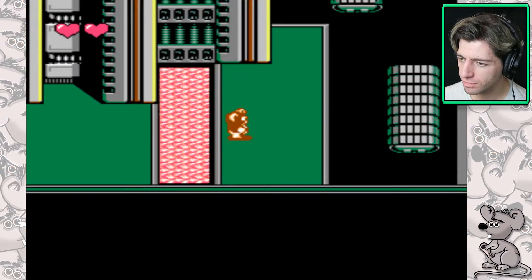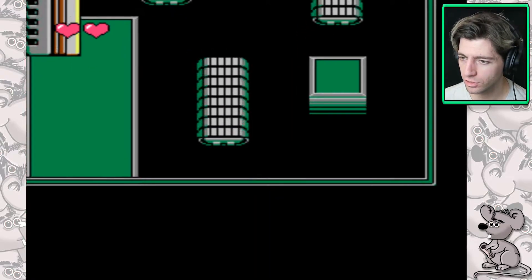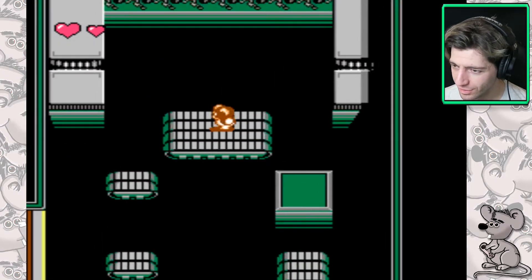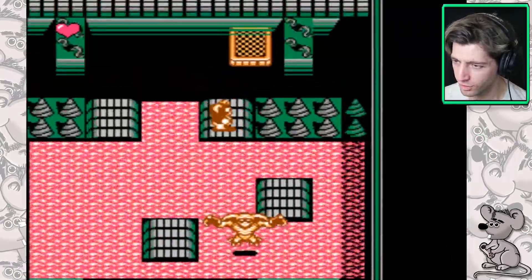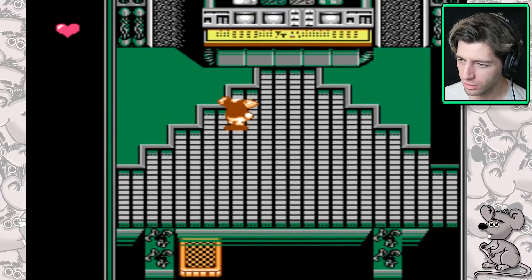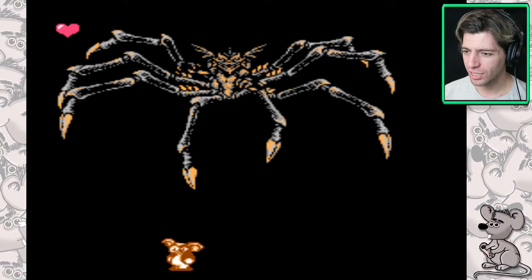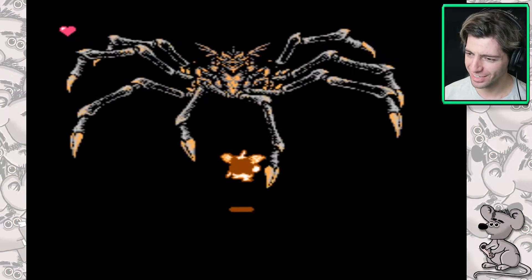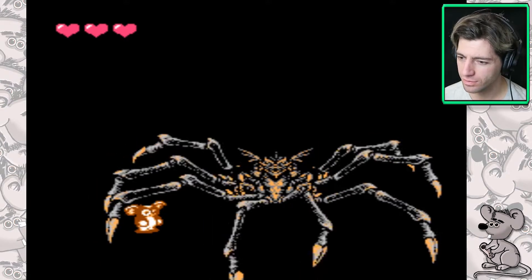We're going to have to take the extra life, and then if we die because we've got the extra life we won't lose our upgrades, so that's as good as extra energy I guess. Right, here we go. That wasn't a good start. Just run! Yes - the end of the level! I believe this is the end of game boss. What are the chances of us killing the end of game boss with half a heart? I'm going to go: slim.